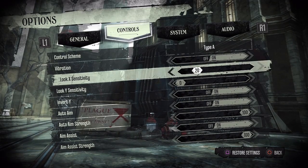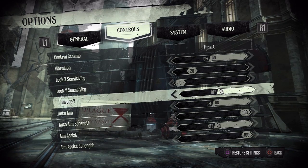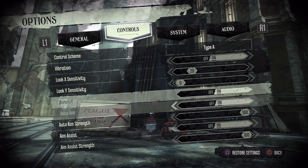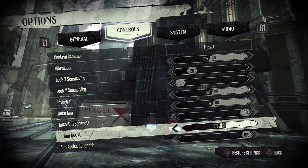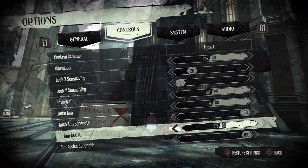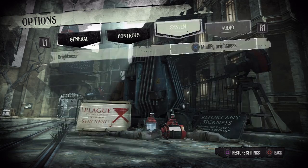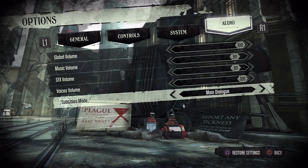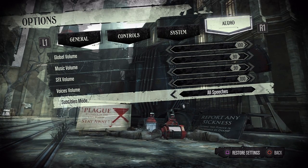Any game that requires aiming with the sticks has an invert capability. Under controls, you can change the sensitivity and invert the Y-axis, which I always do. Aim assist is also available, which is actually kind of helpful in this game, though a lot of people get tired of it after a while because it can ruin your mojo. There are also system and audio options. Subtitles are not enabled by default — you can choose to have them only on main dialog, or on all speeches, which I'm personally a fan of.